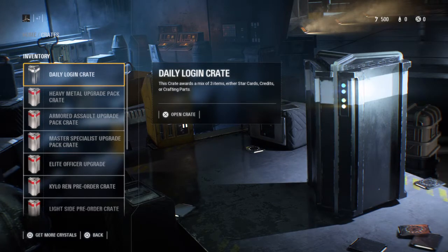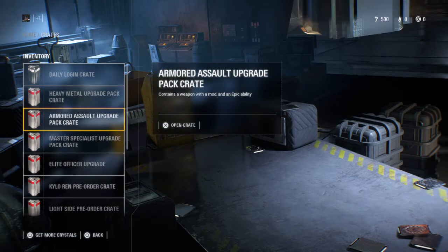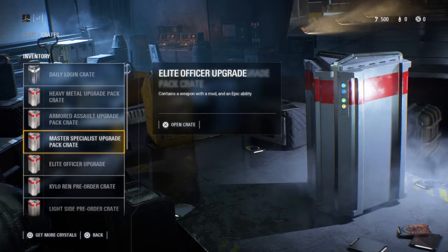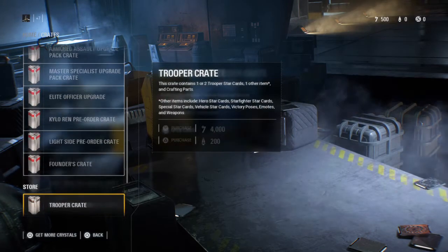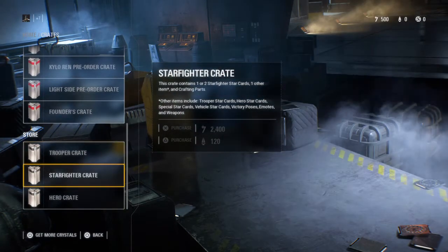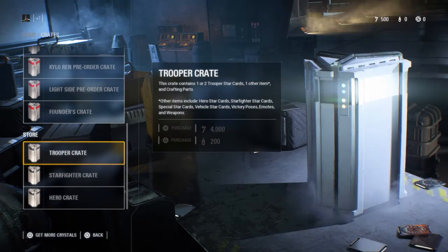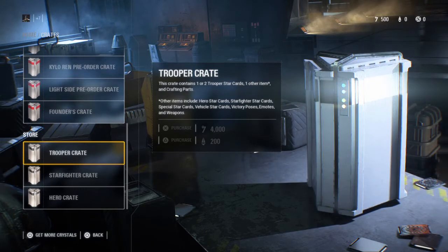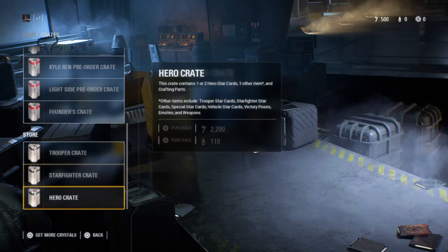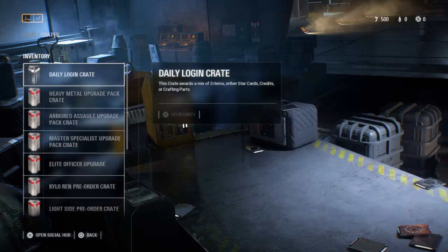So we got, it seems, a daily login crate, heavy metal upgrade pack. We seem to have various crates, and here we can see the prices for each crate. It turns out that since I did the first part of the campaign, I have like 500 credits or something. It seems to take like 4,000 credits to purchase a trooper crate — 2,400, 2,200. So let's open the crates that we seem to have.